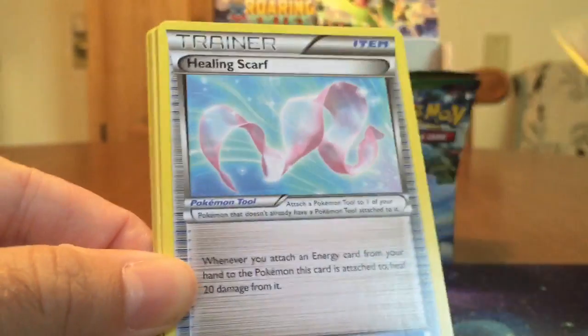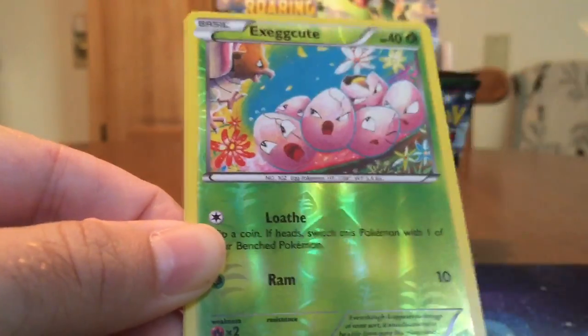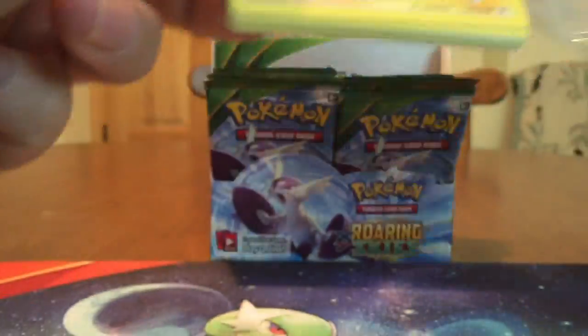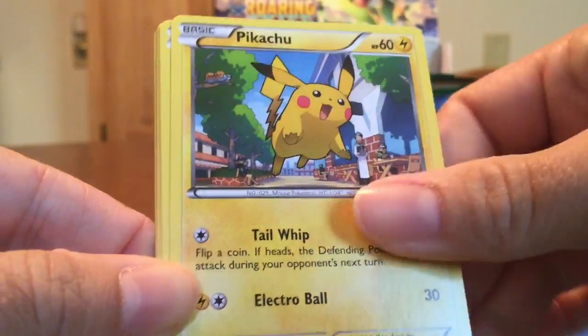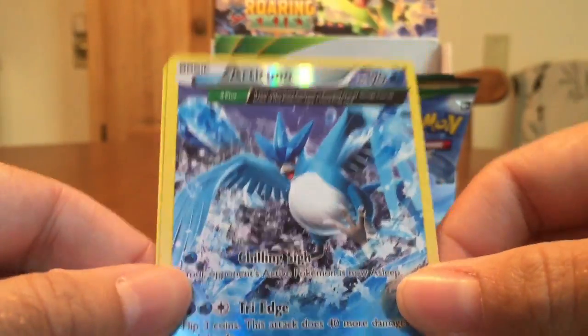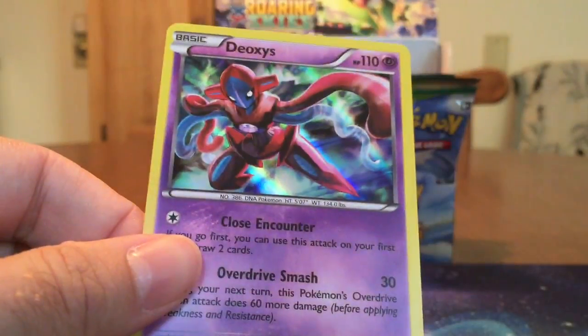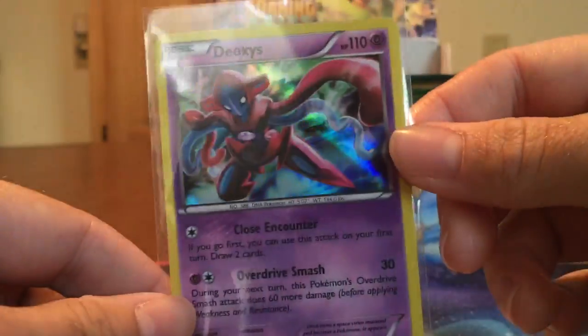We got a Revive, Togetic, Healing Scarf — oh, that's interesting. Fletchling, Togepi, Exeggutor, Dratini, Electrike, Exeggutor Reverse, and a Zapdos. I wonder if they made that Articuno a Holo — the Ancient Trait one. It would be nice to see. We've got Rayquaza Spirit Link, Gliscor, Tranquil, Pikachu, Inkay, Meowth, Cascoon, Hawlucha. There's the reverse — that's a beautiful Articuno card. And there's Deoxys. Kind of sad that he is not an EX in the set, but he did get a Holo.